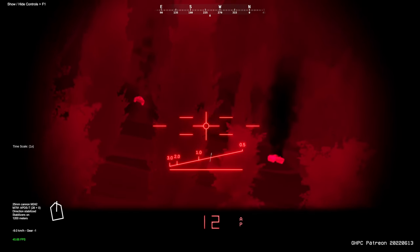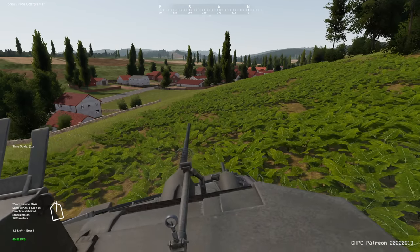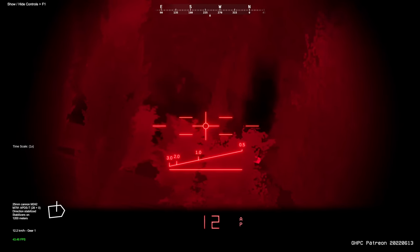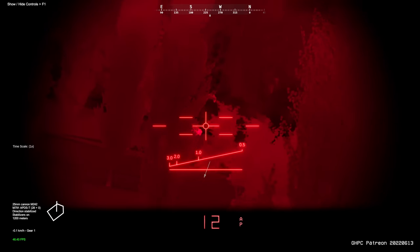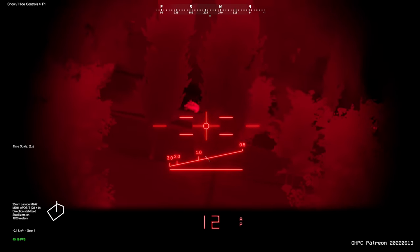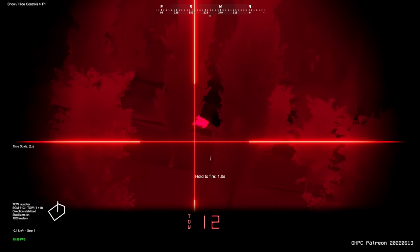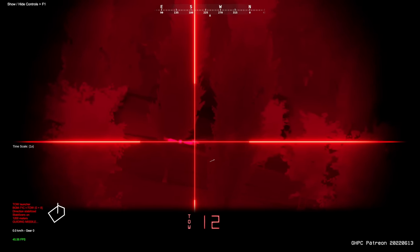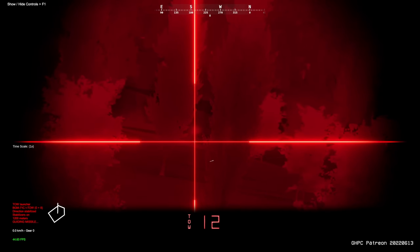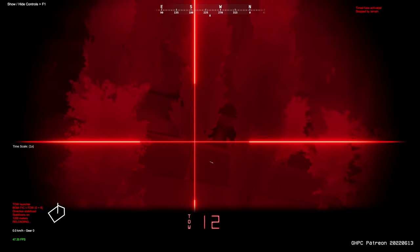Okay, and there's also a muzzle flash there. Let's move up, just try to get a better vantage point on the hill. There it is — it looks like a T-72. Okay, switching to TOW — firing. He went down below that hill, can I get it in there? I doubt it. Let's wait for him to peek back up. There's also another one there.